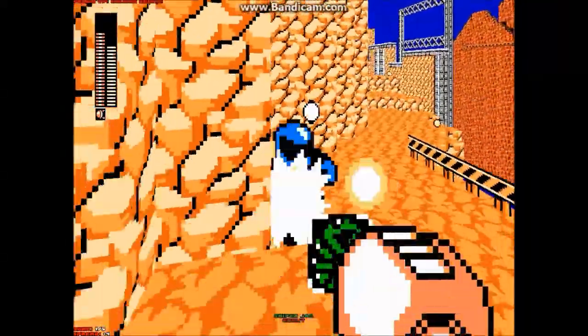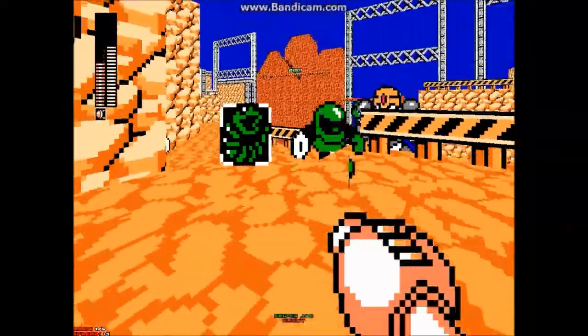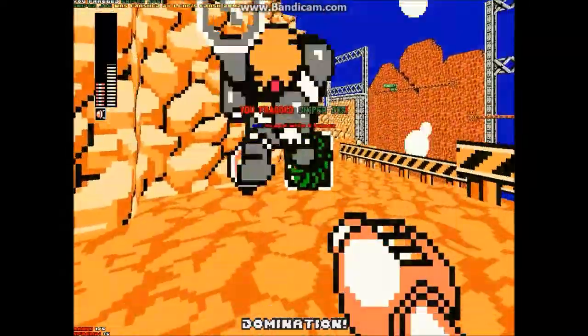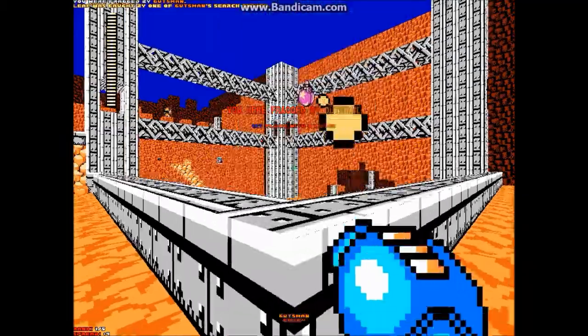But there's much better weapons on this map. Surge Snake on the other hand, it's a good spam weapon, but they're just coming for the damage. Gutsman's going to kill me with the Surge Snake right here, and that's a bit unfortunate, but whatever.